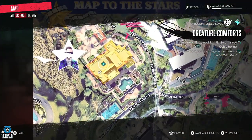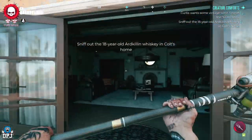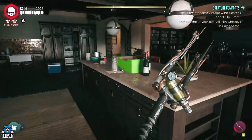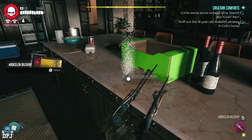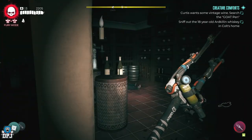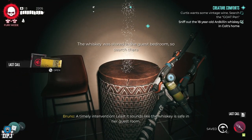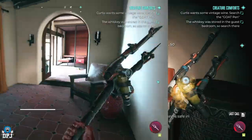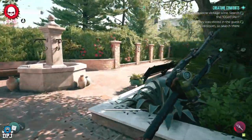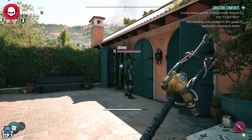First up you will have to head back to that first mansion you would have come to starting the game. As you progress through this area, you need to grab a few items to complete this stage. One is found as you enter the back door, right here on the side. Then you want to come to the wine room — there are a couple of things here you need to grab. Head upstairs and go to that guest bedroom, which you can only get in from the outside because it's locked from the inside. Be careful of those shotgun traps — they are brutal.